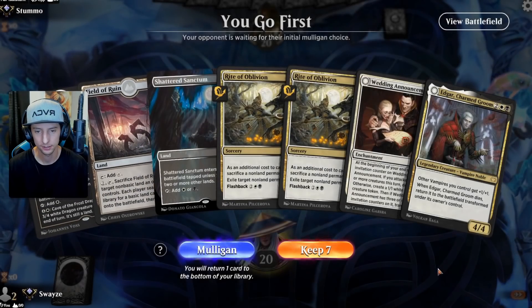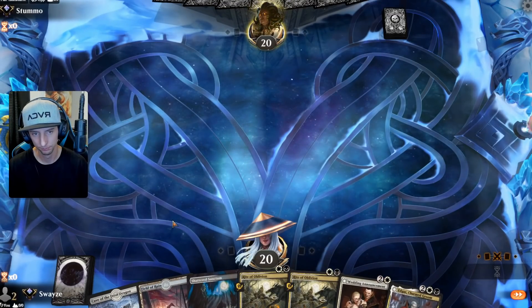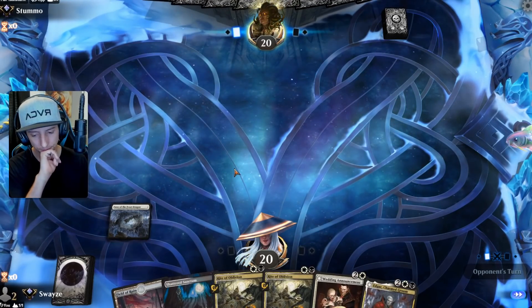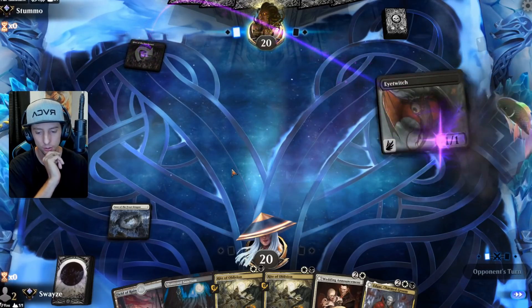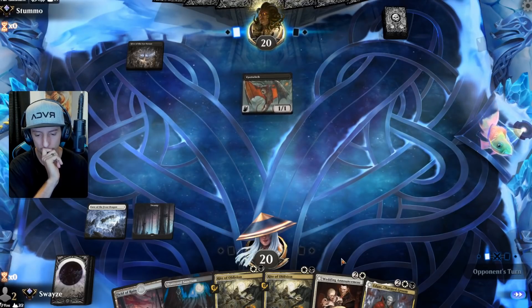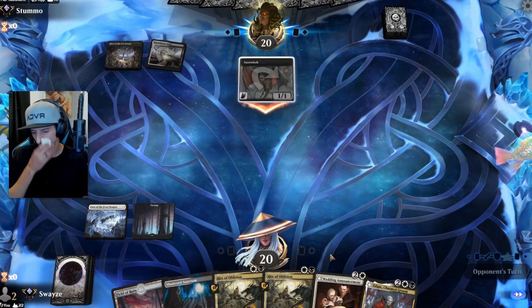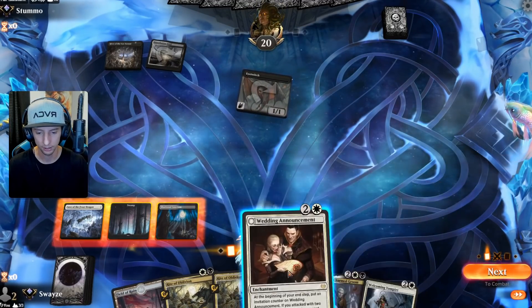Alright, what do we got here? Not the best of hands but it'll have to do for now. We're able to exile a bunch of their stuff which is nice. Oh, it's another Orzhov or mono black matchup again. Interesting — it is Orzhov. So another traditional Orzhov deck against our non-traditional Orzhov deck — let's see how it fares.